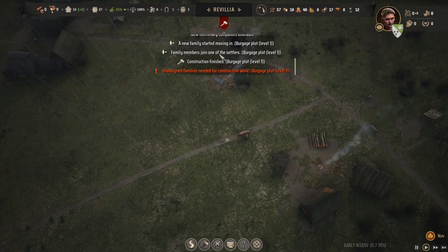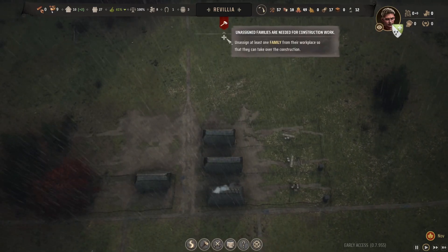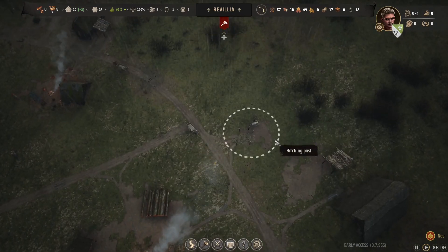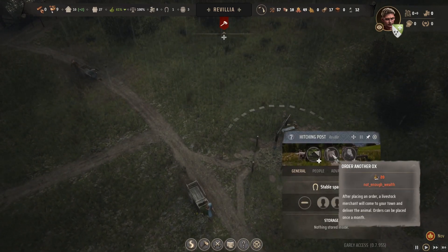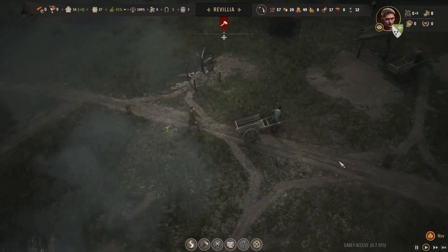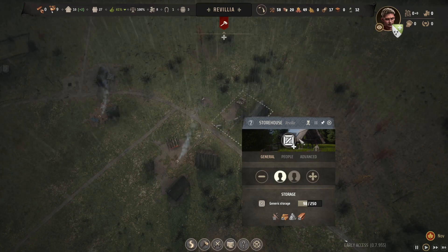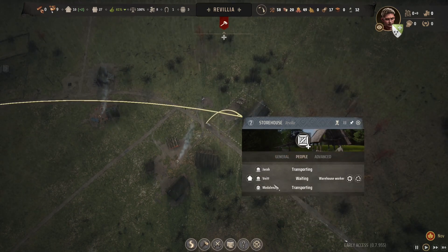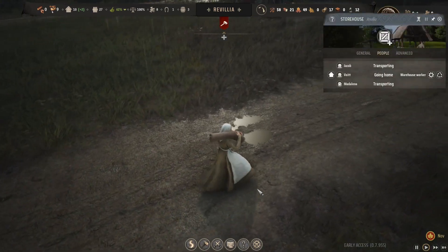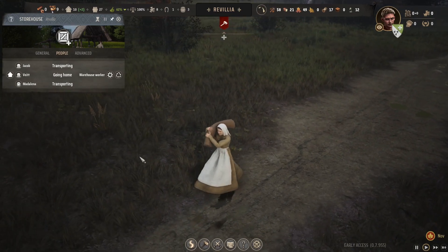The game says unassigned families are needed for construction work, but we're done — we're not building anything else right now, I paused them. We could just buy another ox, but we don't have the money and we don't have stable space. We'd have to build another stable or upgrade with two planks, which we kind of need. Hopefully these guys will just make do. It's good to have people working in the storehouse.